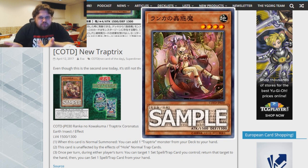It's got three effects and they're kind of cool. One is just the static thing that all the Trap Tricks have. The first effect is: when this card is normal summoned, you can add one Trap Tricks monster from your deck to your hand. The second effect is this card is unaffected by the effects of normal trap cards — the normal nonsense that Trap Tricks have had access to over the past basically three years. The third effect is once per turn during either player's turn, you can target one set spell or trap card you control, return that target to the hand, then set one spell or trap card from your hand.